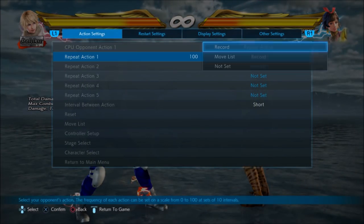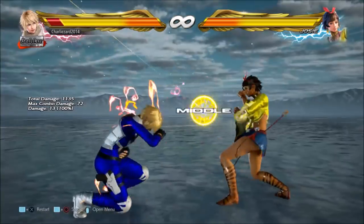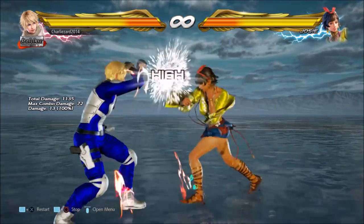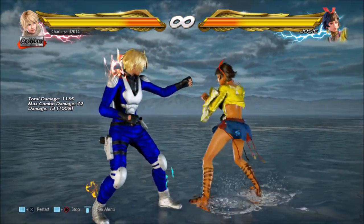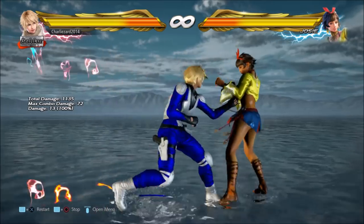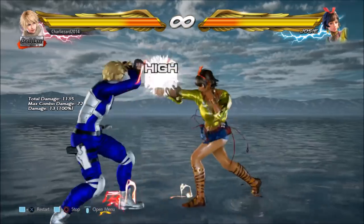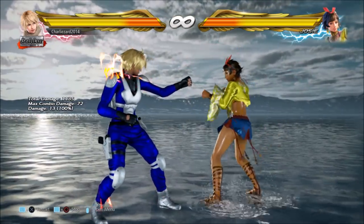Switch stance 2 is her mid option and, once again importantly, a counter hit launcher. Switch stance 1 and switch stance 3 are the moves that create the mix up — they both stop you from sidestepping and are both counter hit launchers, with switch stance 1 being uninterruptible. The problem is that both are avoided by ducking, so Josie has to have her mid options to mix you up. A lot of the time the Josie player going for mid options means less reward — they're counting on you trying to avoid her stronger options.